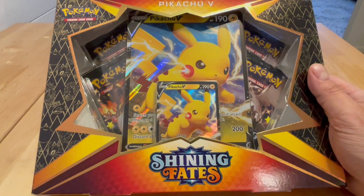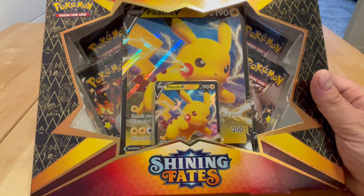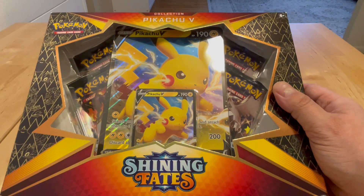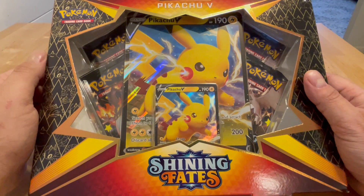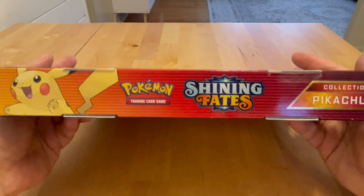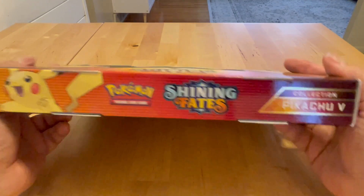Well, another day, another Target opening — I can't believe they have such good stuff. So this is the Pikachu V collection, Shining Fates. This showed up with all of my other stuff about a week ago, and I'm just getting around to opening it. Let's see how we do. This product is the Shiny Fates Pokemon Pikachu V collection.